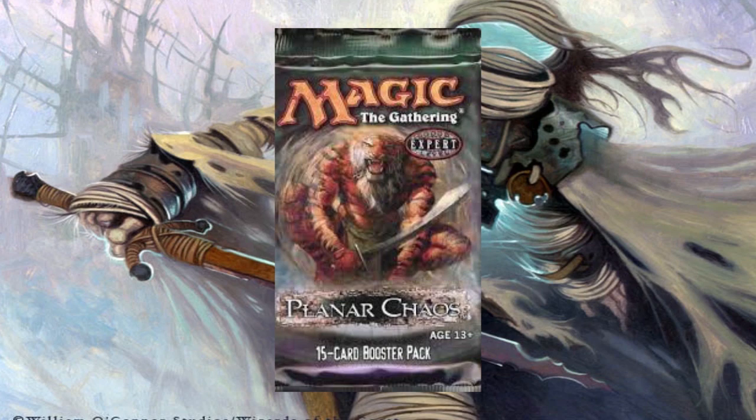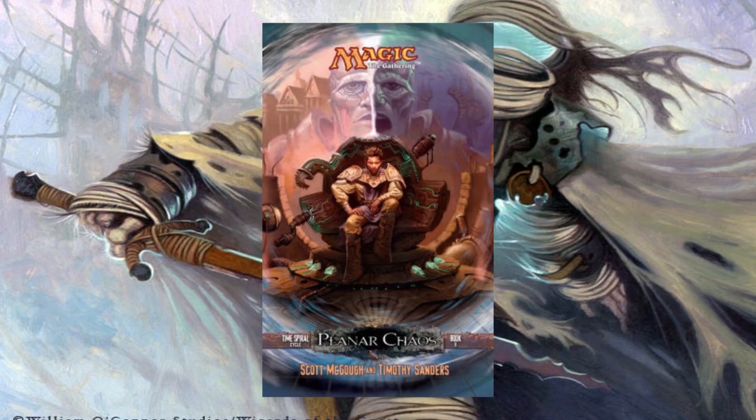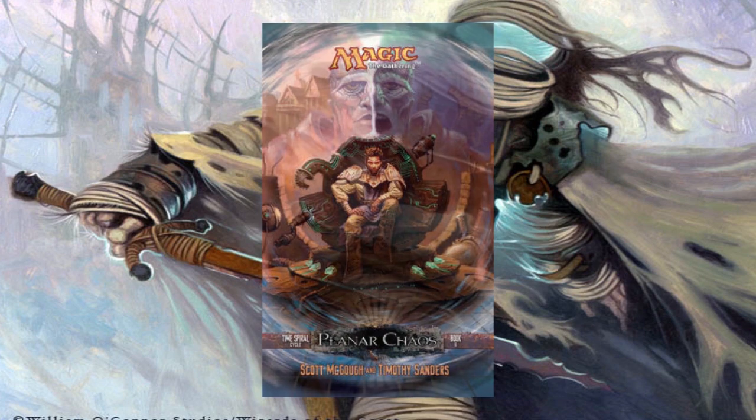The expansion was sold in 15-card booster packs, fat packs, and was also part of four preconstructed decks known as Endless March, Ixador's Legacy, Ritual's Rebirth, and Unraveling Mind. There was also a novel of the same name that was released alongside the set, written by Scott McGaw and Timothy Sanders.